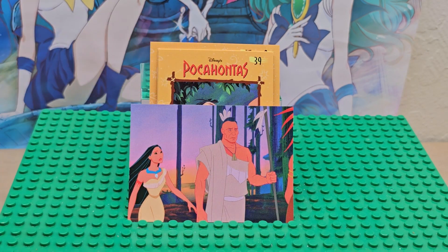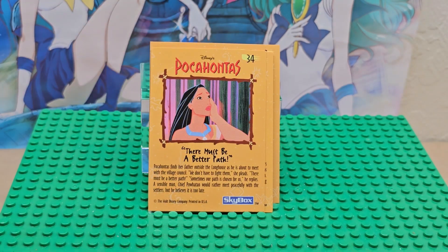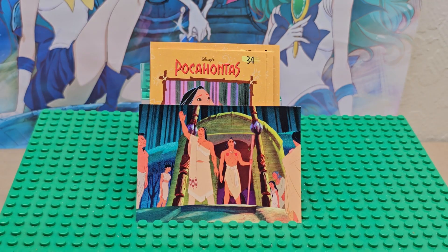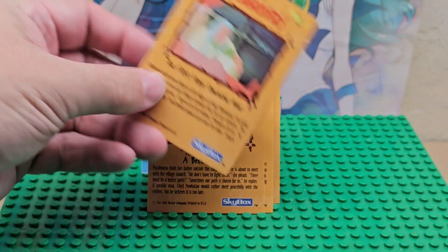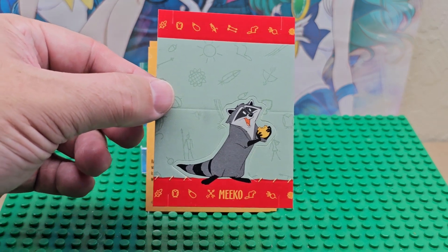I'm gonna do the same thing with Hunchback of Notre Dame. That's card 34. Here's card 21, and then the pop-out card is right here — we have Meeko here.